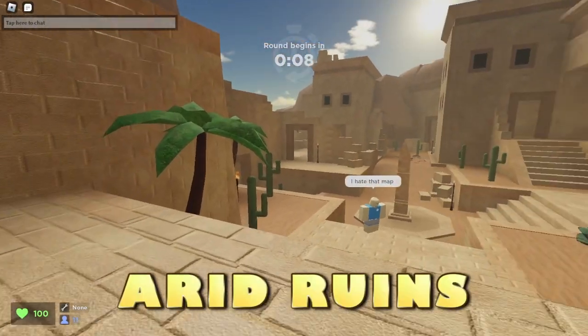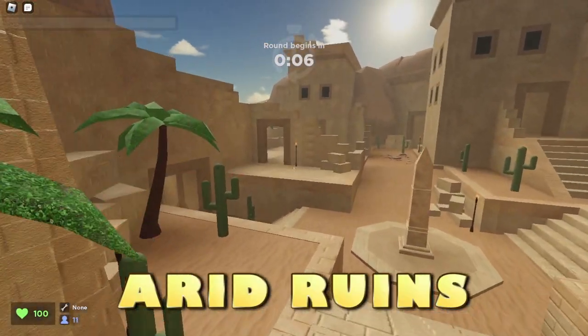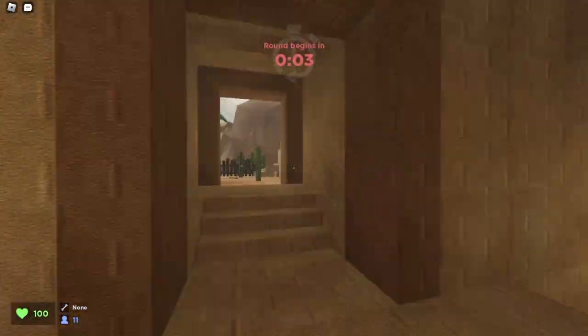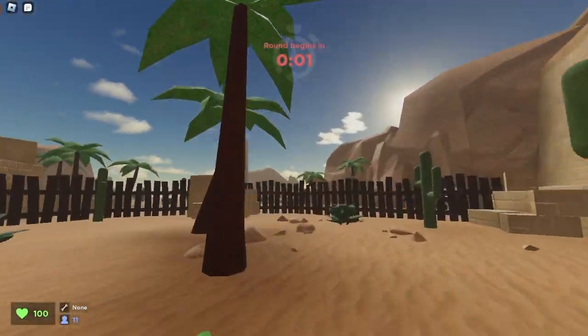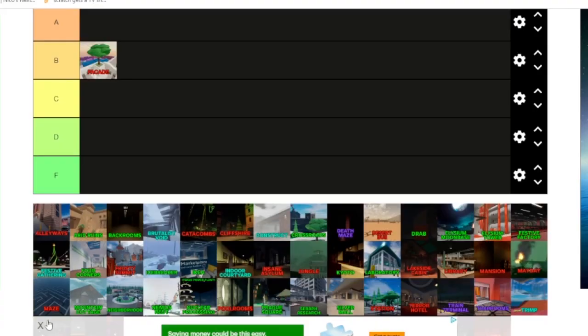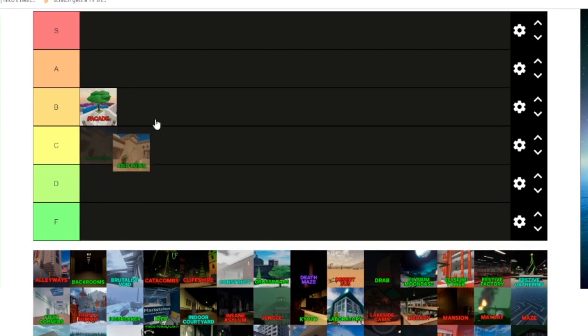For the second map, it is Arid Ruins. This is a classic map that's been in the game for a very long time. I think it has some okay running space — it could have a little more, but overall it's just not a bad map. Arid Ruins deserves a C tier. It's such a classic, which is why I'm ranking it a little higher.